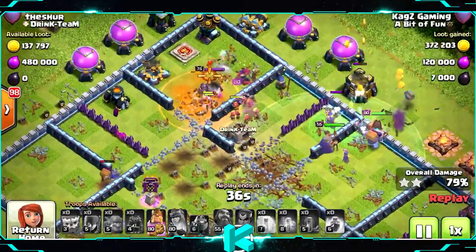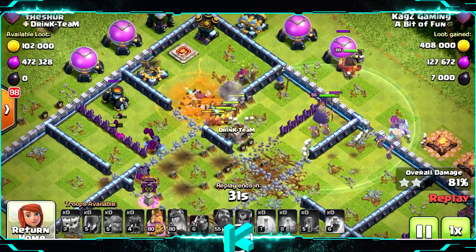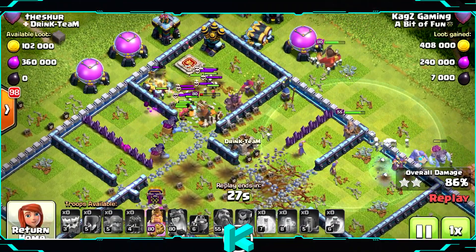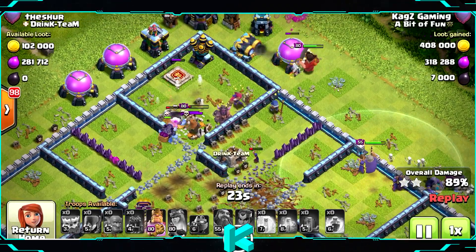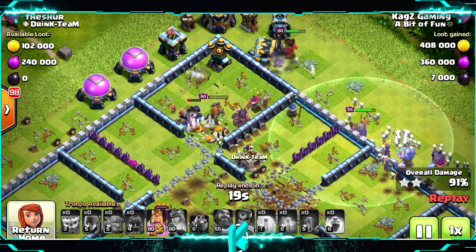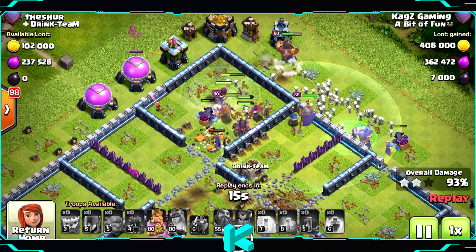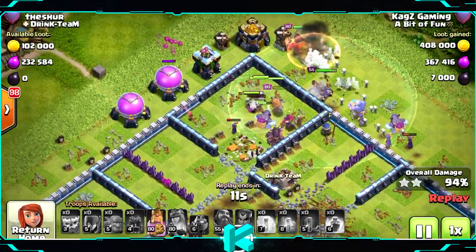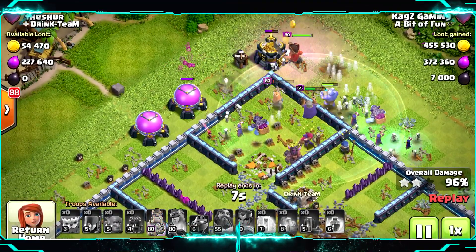Very nice — went very smooth. Yeti for the help, the Queen taking out the last X-Bow. Just need to deal with all the skeletons and traps. I'll trigger the King ability to clear everything there. I'm saving it because of the Bomb Tower — that's it, now I can trigger it. And another 3 star!